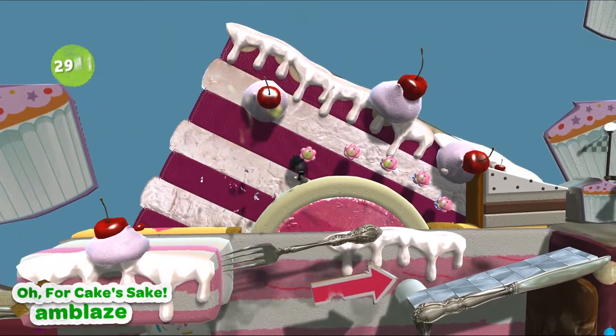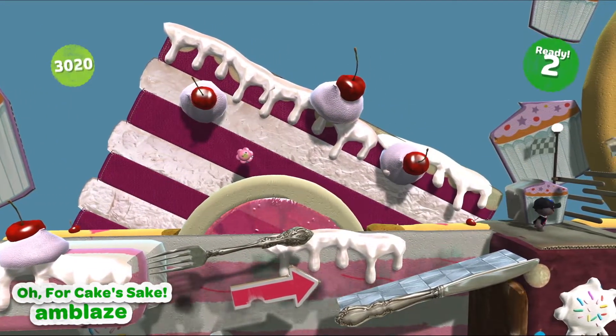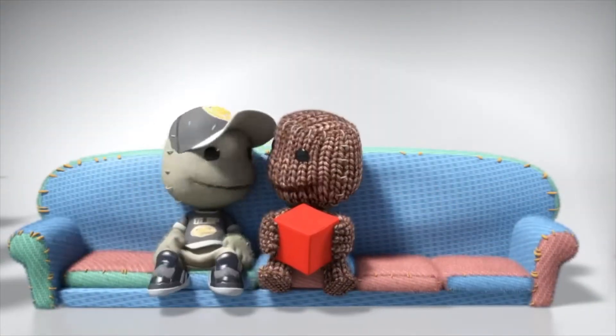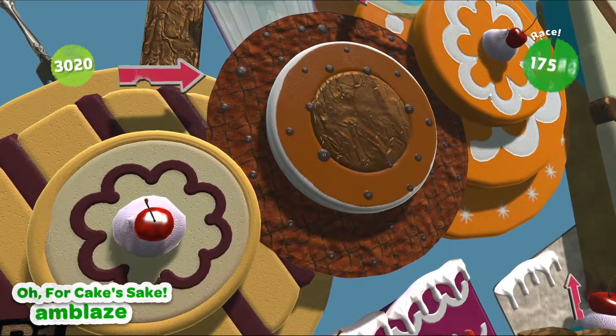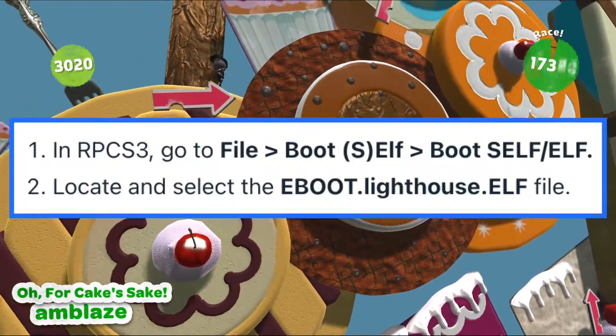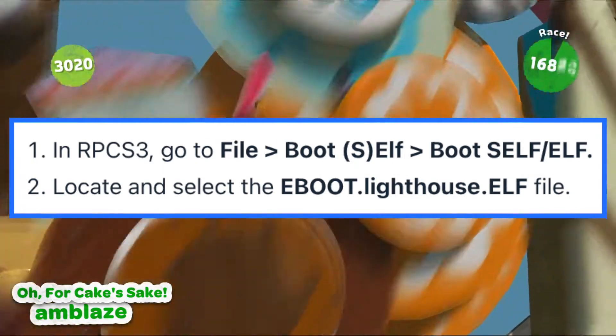Now that you have patched your eBoot.bin file, you're ready to connect to the Project Lighthouse servers. The LBP community is waiting for you on Beacon — at least what's left of it. In RPCS3, go to File > Boot ELF > Boot Self/ELF. Locate and select the file.